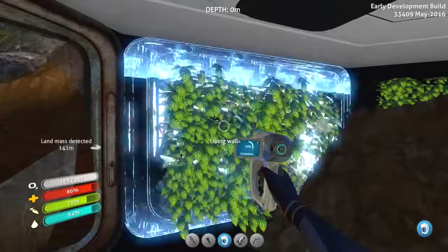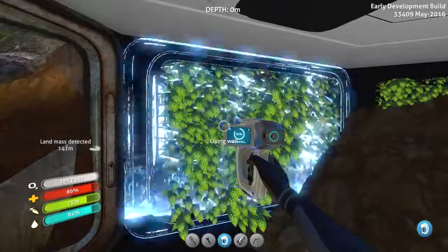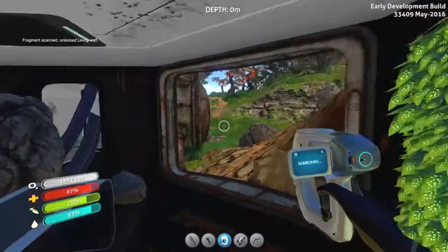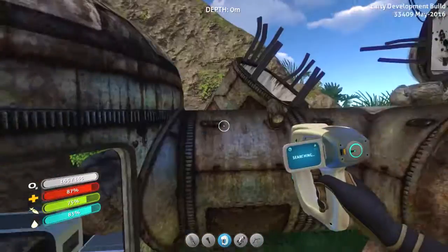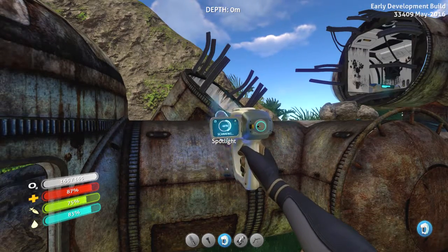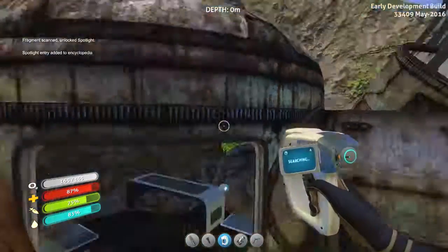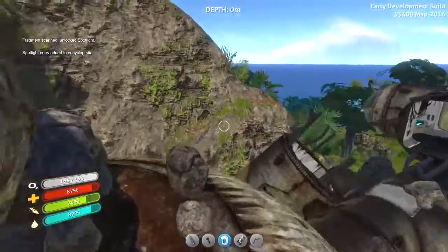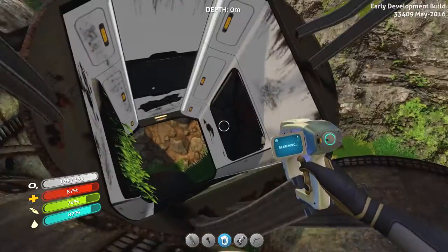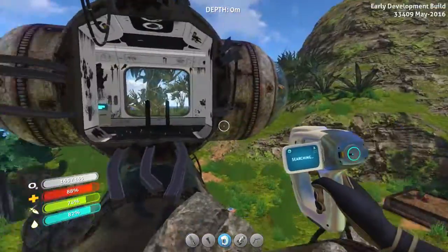Maybe I should go check it out. I've already got the table. Oh, lamp - spotlight. Maybe I should build my own base on an island. Nah, would be nice but it's a bit of a hassle. New blueprint. So where was that meant to be going? Was it like a work in progress or something?